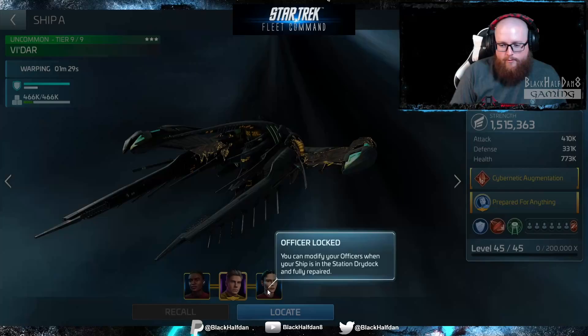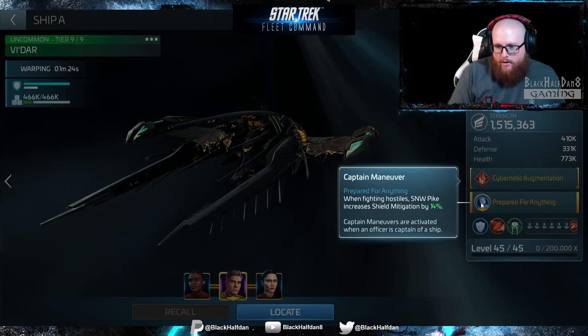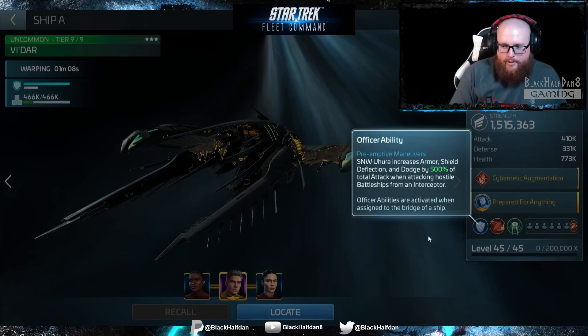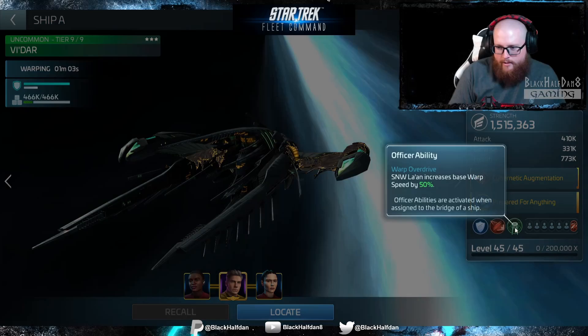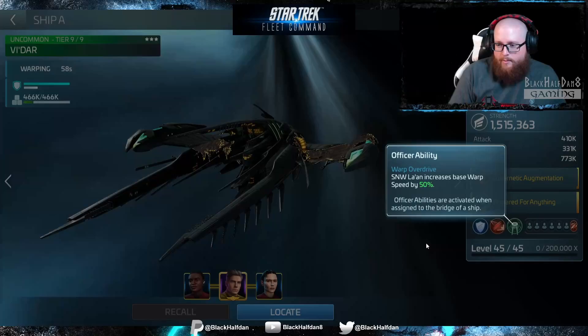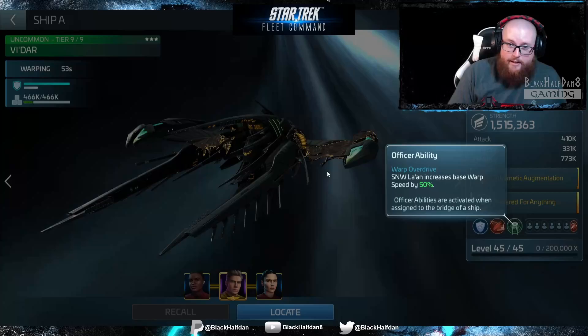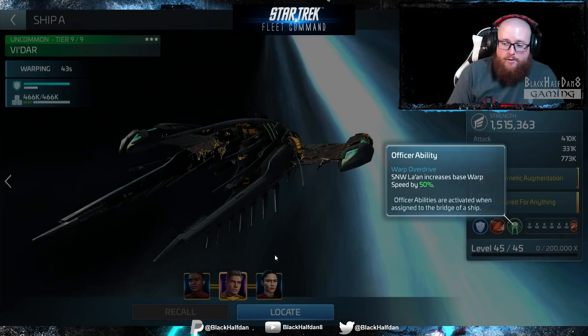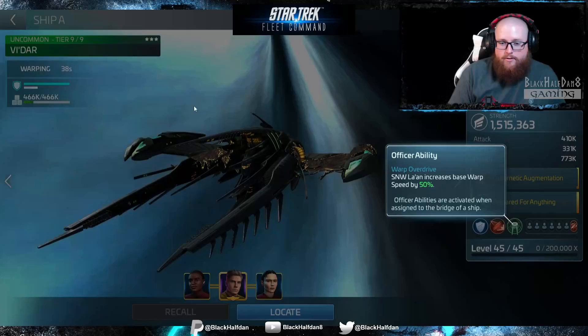All of my Strange New Worlds officers are at their first rank. We're getting our field mitigation increased by 14% with full synergy. Uhura is going to increase my armor, shield deflection, and dodge by 500% of total attack when attacking hostile battleships from an interceptor. We're probably already at our max mitigation as part of the situation. La'an is just going to increase our base warp speed by 50% because she's an officer, not below decks. What I'd like to try is a variation where we put Four of 11 in place of La'an and move La'an below decks to get more cargo capacity. We probably won't hit that, but it'd be nice to try.